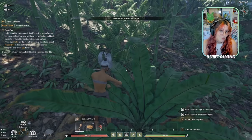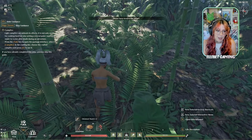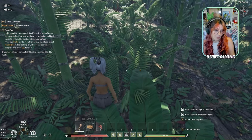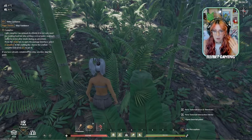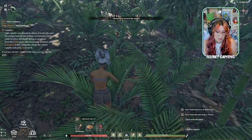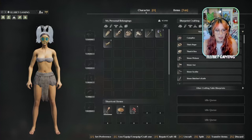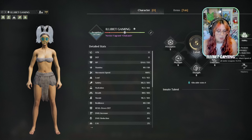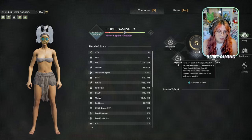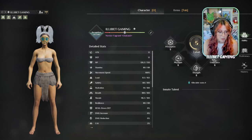We also have different proficiencies. I have harvesting proficiency going up from harvesting, crafting proficiency from crafting, mining from mining, etc. The more you do something the better you get at it, and perks can be unlocked. By pressing Tab we can go to character. There's agility, endurance, strength, physical, and perception, and you can put levels into those to increase certain stats.